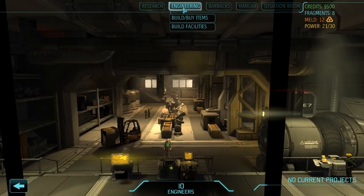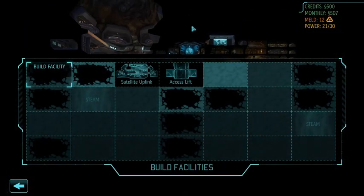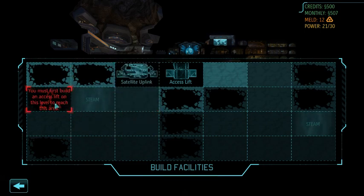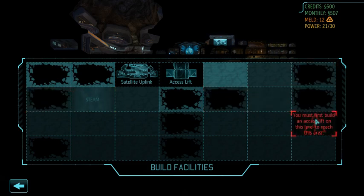Now we'll head over to engineering, where things are really bad. In XCOM Vanilla, you had as many steam vents as the game decided to give you, and steam vents are useful for cheaply getting a bunch of power into your base. They are placed randomly. In XCOM Long War, you will always have two steam vents, but their location is random, and in our case we've gotten screwed. Our first and most easily accessible steam vent is right in the middle of where we want to build our satellites.